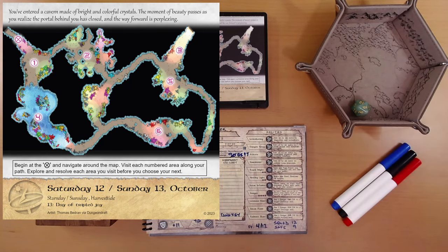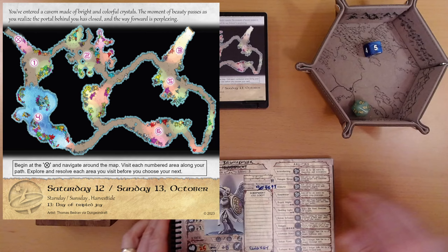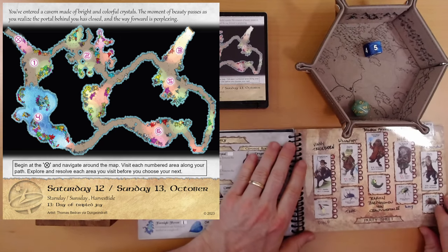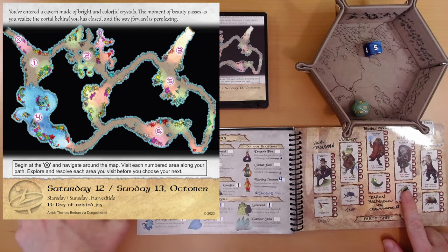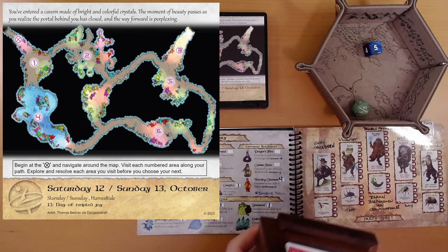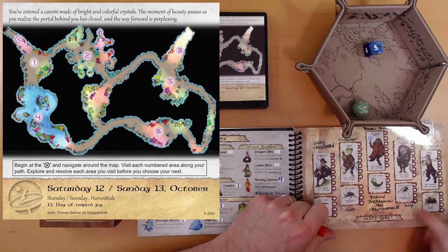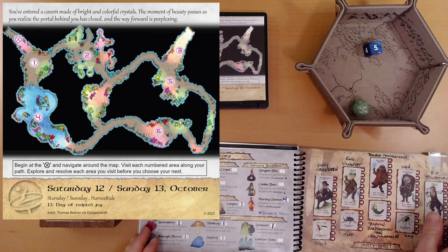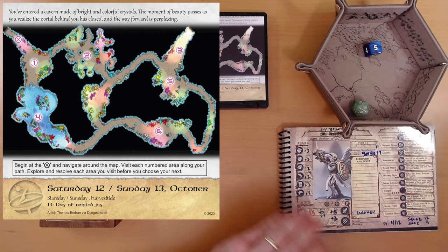Let's try this — we're going to see if Lily and the stout seed can help us. We need 5 more points; that's a lot. Lily can give us d4 constitution if we get a club or a spade greater than 4. Here we go, Lily — and it's a face card, so we don't get it, and Lily takes a point of damage. She has 3 health, so she's okay for now. Stout seed — we've got a 25% chance of it helping us. I don't think that's very good odds, so I think we'll just take this minus 1 penalty.